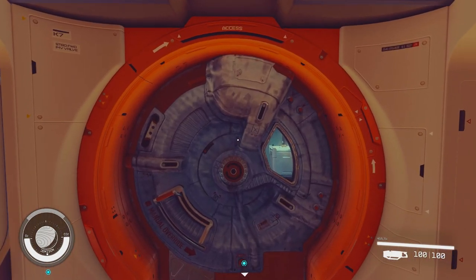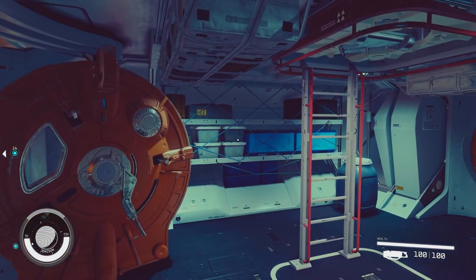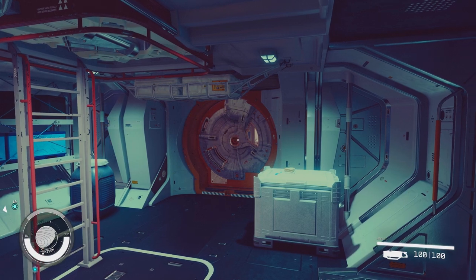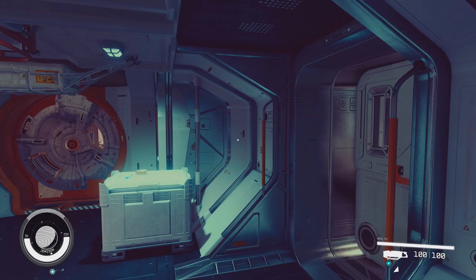We're now heading to the rear door. This appears to be a storeroom with a top loading dock, so you can get out of your ship in other areas. There is another secure door and a single door on the side as well.